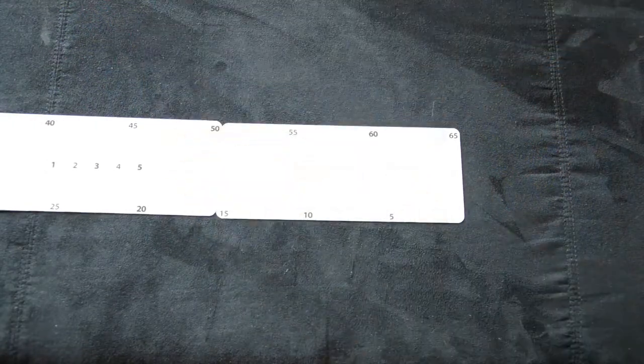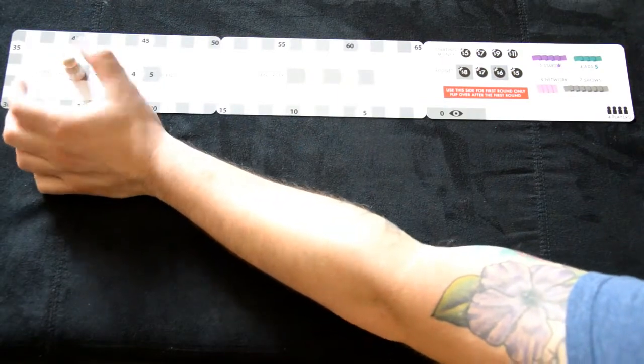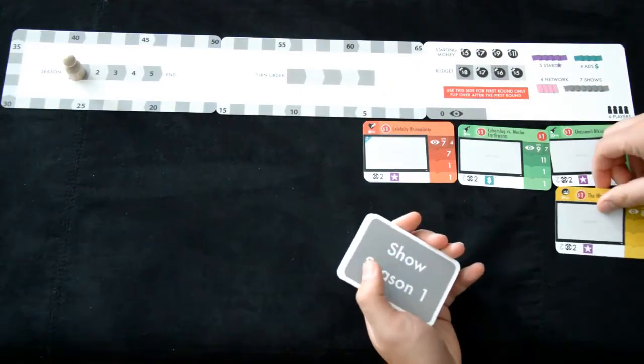For 4 players, set up the board so the scoreboard finds sequence. Begin the 66 to 100 side on 0. Place the season 1 marker on the season track. Then shuffle and deal season 1 show cards as indicated on the score 0 card — this changes per player count.